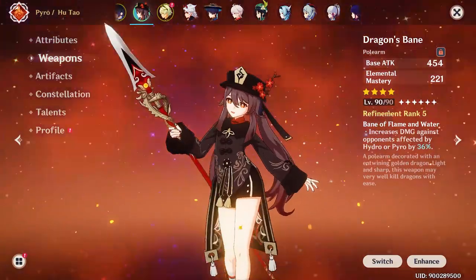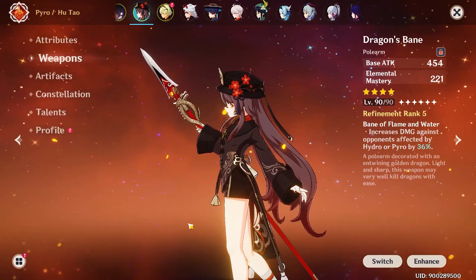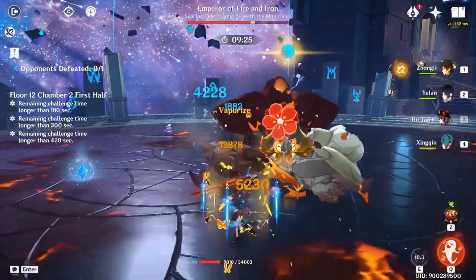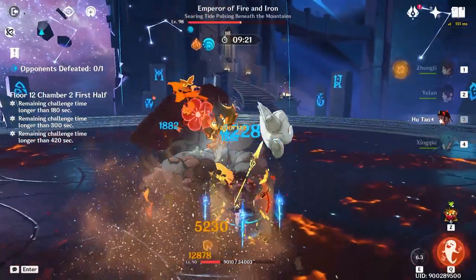The Deathmatch is slightly better than the Blackleaf Pole because of the crit rate and the passive. And if you want to run Hootau in a vaporize-focused team — which you should — the best option is the Dragon's Bane. It has a lot of elemental mastery and the passive increases damage against enemies affected by pyro or hydro. This weapon is made for vaporize, and if you have the Dragon's Bane at refinement 5, definitely use it — you won't regret it.